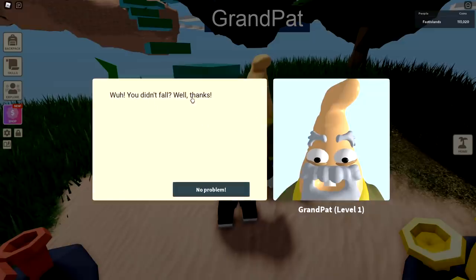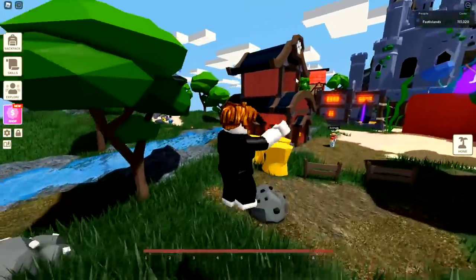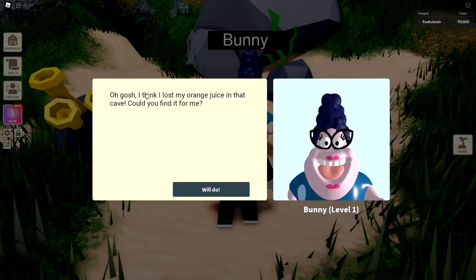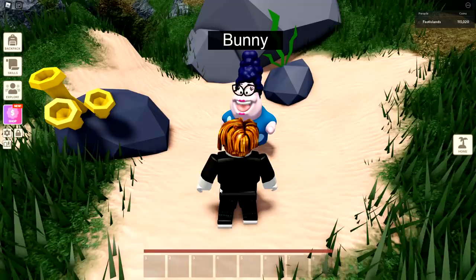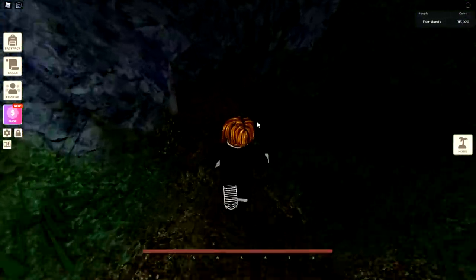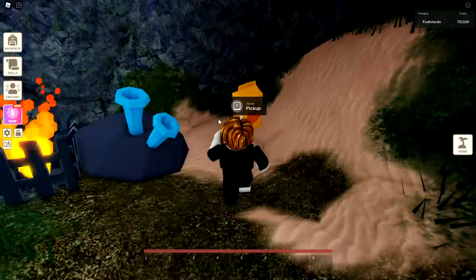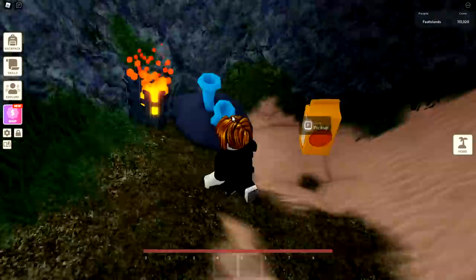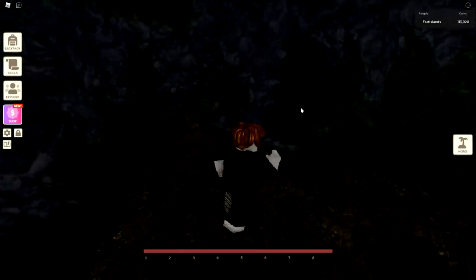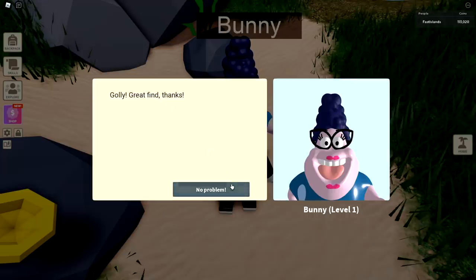You'll find one more family member behind the barn where Talia is. Talk to Bunny — she says: 'Oh gosh, I think I lost my orange juice in that cave. Can you find it for me?' Come down here and go all the way around. This is the last quest. Follow along — it's one of these tunnels, there's a light. Find the orange juice next to a blue plant thing. Hold down to get it, then find your way out of the caves and go back to talk to her.